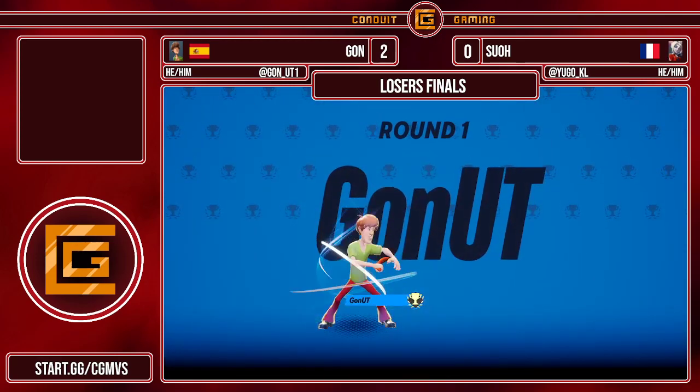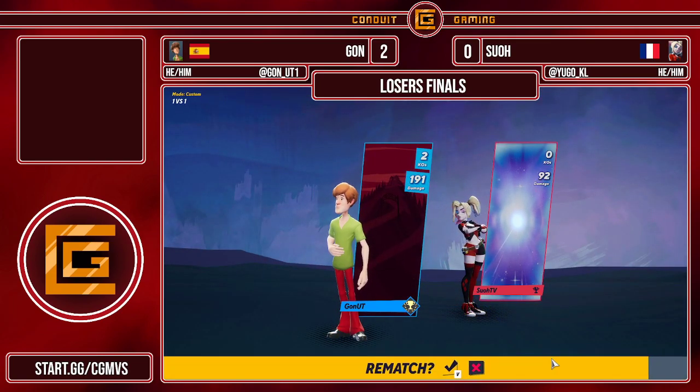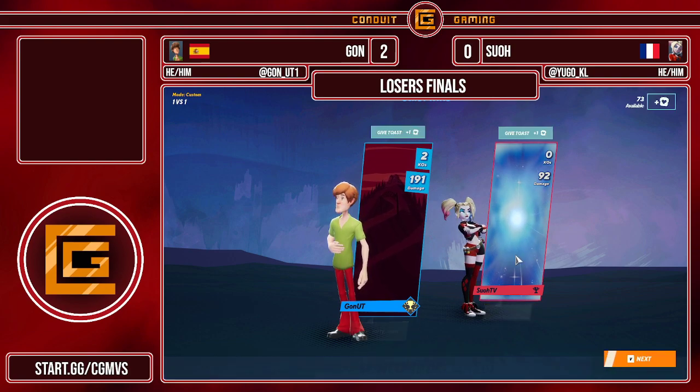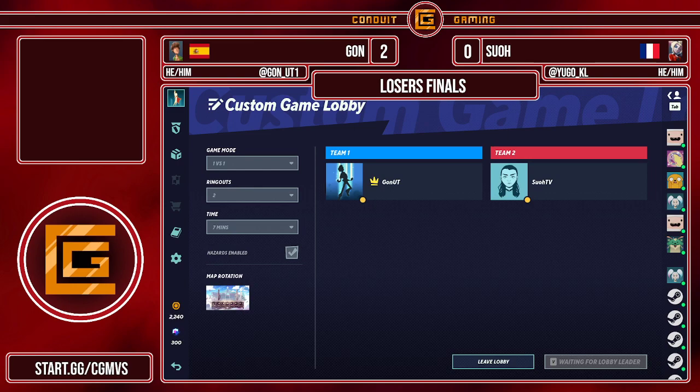Wow, that is crazy. Shaggy is just a powerhouse, but the positioning and knowing when to punish — that was crazy. What a great performance right there from Gon, able to take that game against Sue. I believe this is a best-of-five since this is top 8. It is crazy how quick some of these singles games can go, especially when one player is just really feeling themselves — sometimes they can just go by so fast. You blink and you miss it. But that's MultiVersus for you.